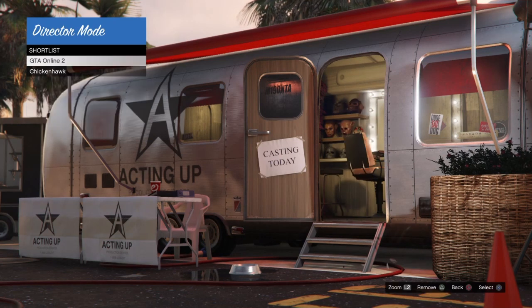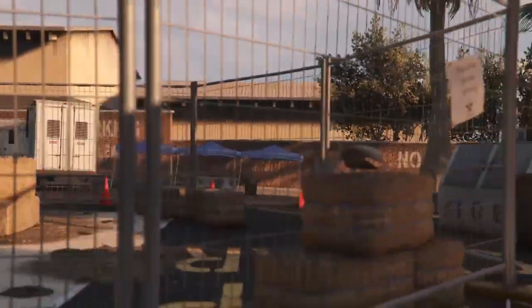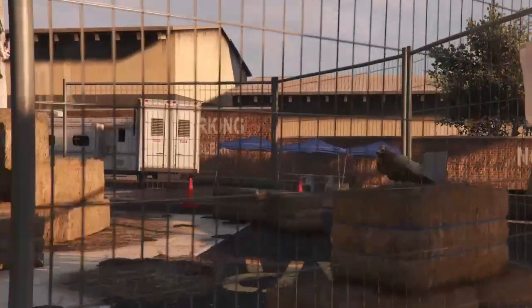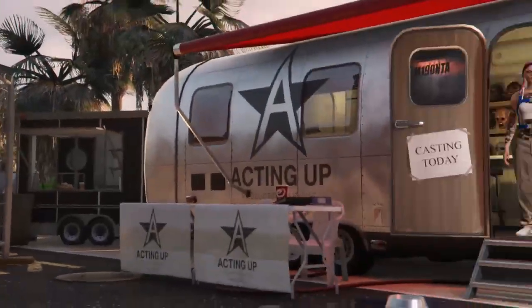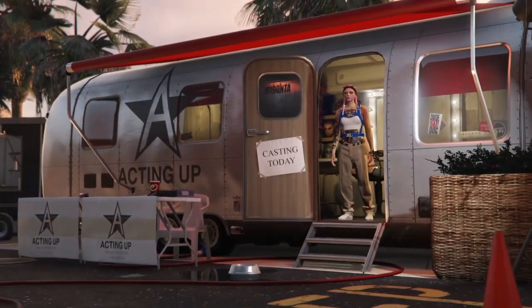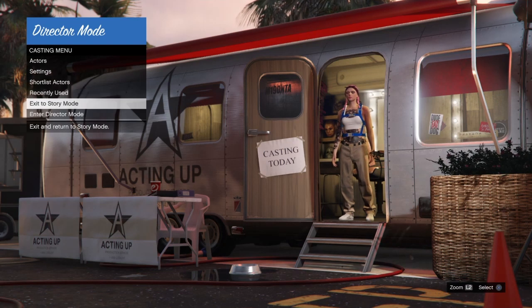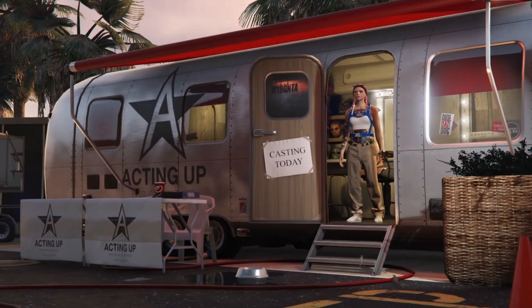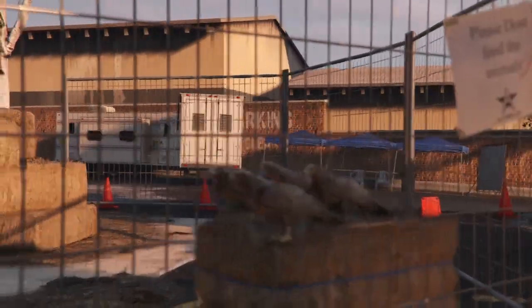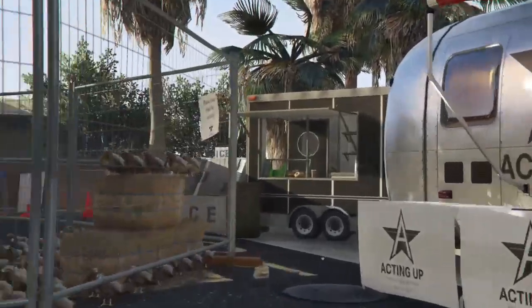Back in director mode, go into shortlist actors — you should see your online character and your bird character. From here, go back and forth between the online character and the bird character repeatedly for 26 minutes. Each time you switch you should see a bird duplicating. If you don't see birds duplicating, exit to story mode, come back into director mode, return to shortlist actors, and switch between them again until they duplicate. You can go AFK during this 26-minute process but be ready.